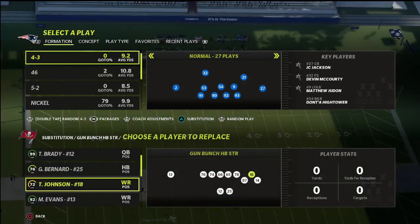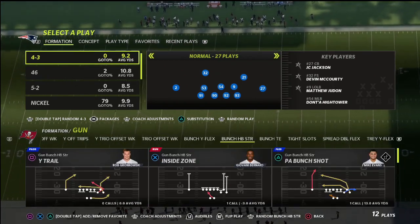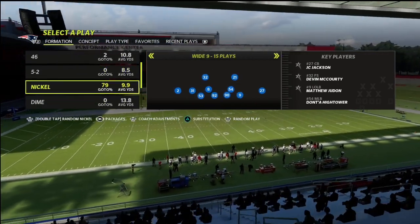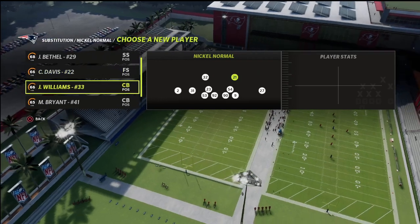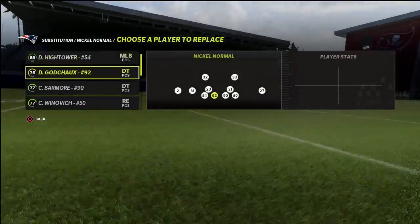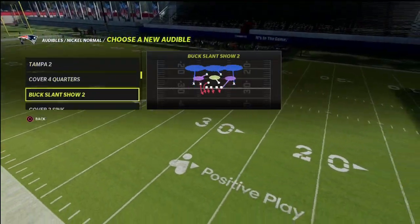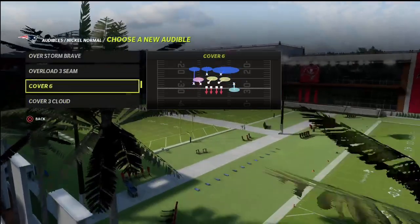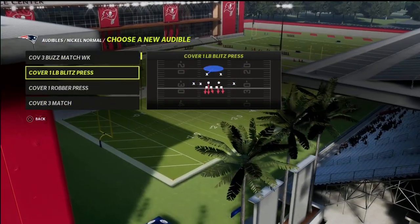Here's your basic problem: if you're playing somebody that knows what they're doing and you're a match-type player who likes to run match coverage like I do, you will get a lot of people who will say, 'We're just going to run quad sets because you can't match quads in Madden.' Unfortunately, they're not wrong. We're going to show you a great tip to help with that. First, for the nickel normal we're going to be using cover nine, cover six, and cover three buzz match — one of the most underrated coverages in this game.